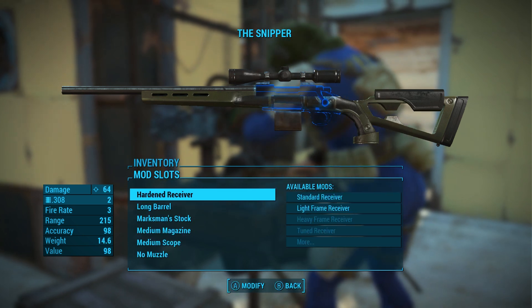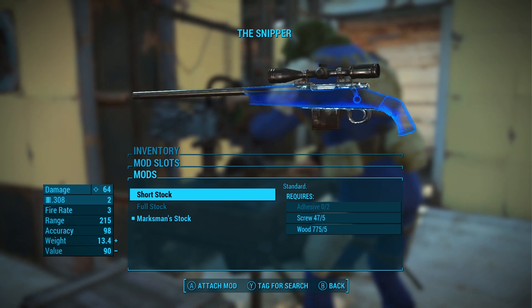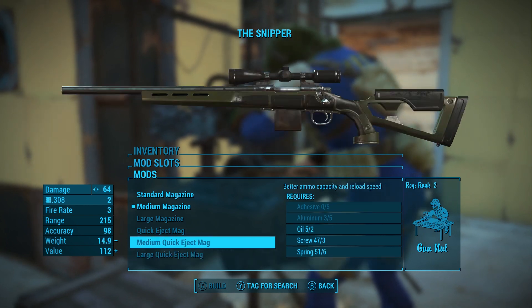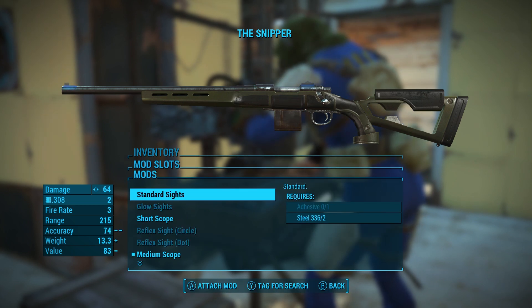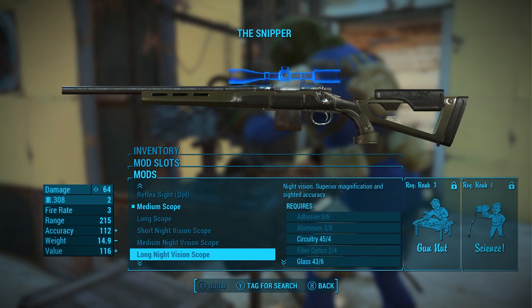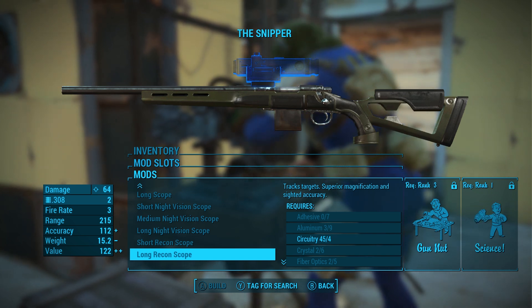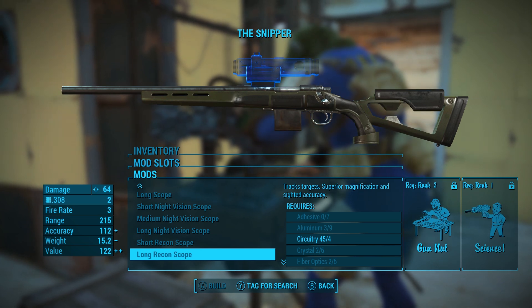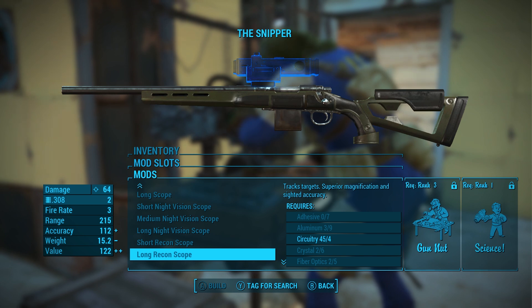When I got it, it was running a light frame receiver — part of why I bought it — and a short barrel. I equipped a long barrel, swapped from the short stock to the marksman stock, and got it all beefed up. I still want to run a medium quick eject magazine and eventually a recon scope, though those are pretty insane. Getting a recon scope requires Gun Nut rank 3, which needs around level 20, plus Science rank 1 — which I'm far away from. Energy weapons especially require Science, so I'll try to grab that perk.